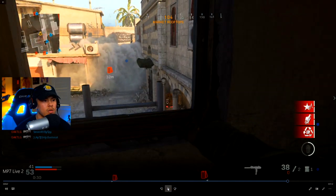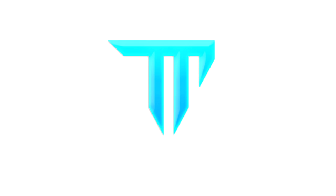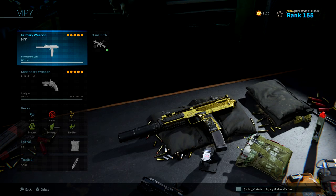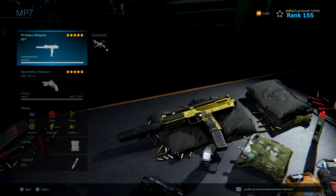I do see someone down here. I don't have the angle on this guy, but what does Turbo do? He pulls out the C4 to get the easy kill. Welcome back to the channel — in today's video we're going to be going over the MP7.